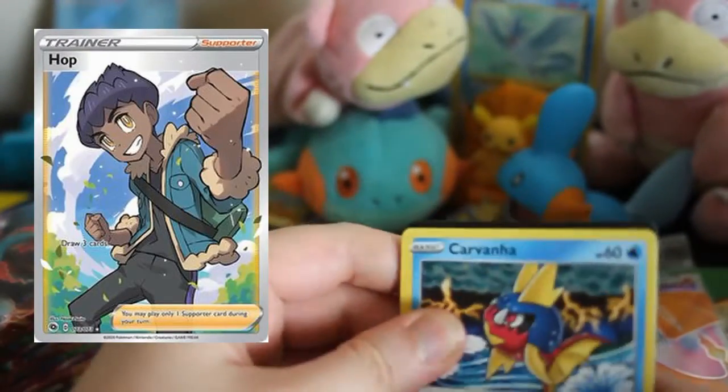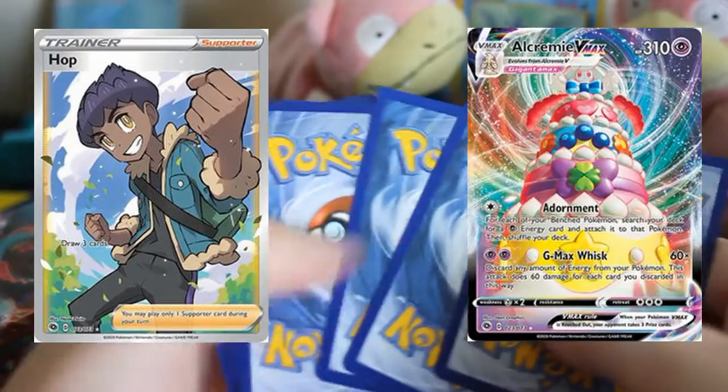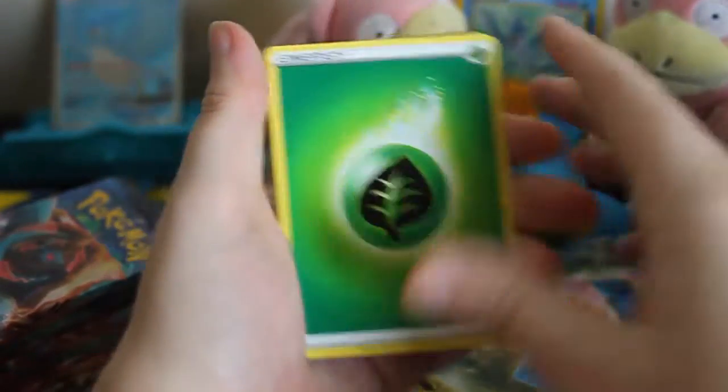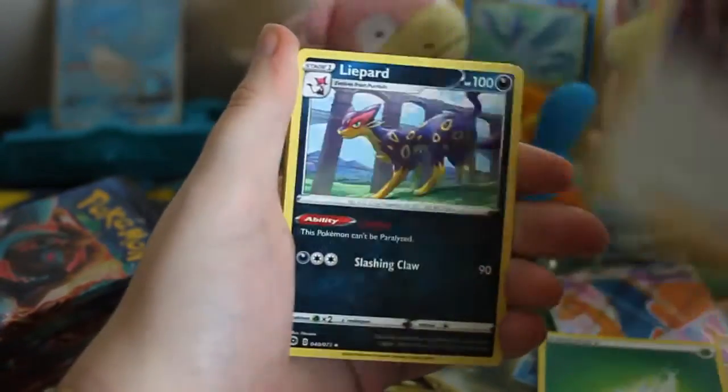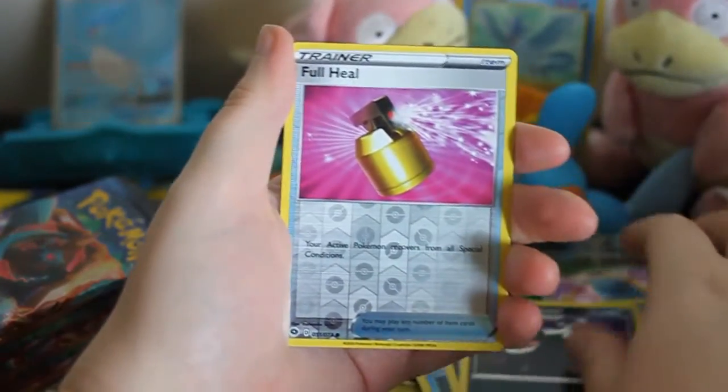The things I want out of here are the pop full art and Alcremie maybe — stuff that I haven't gotten that are otherwise not the Charizards, because I don't think with my luck the odds are in my favor. But let's see what we get anyway.